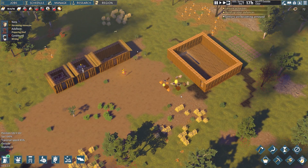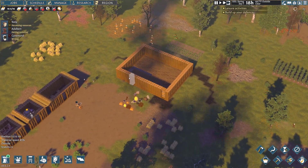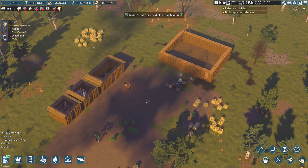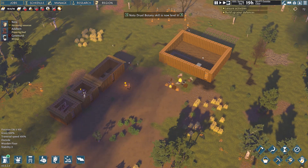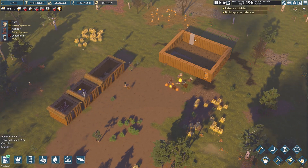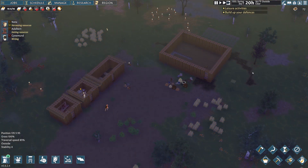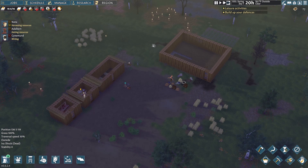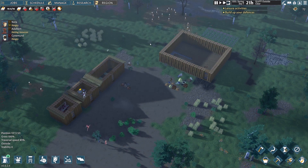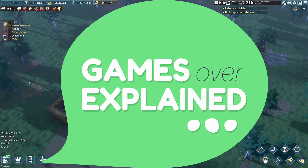I think this is probably a good place to leave it for now. We don't have a roof on here yet, but we can take care of that in the next episode. We've got some food going, we have our underground storehouse done, and we've built some temporary structures while building our main home. We'll keep expanding on this in the future and eventually build a wall and hopefully get to the point where we can build a sweet castle. Thank you so much for watching — if you could leave a like, maybe a subscribe, it really helps the channel grow. This is Games Over Explained and we'll see you next time.